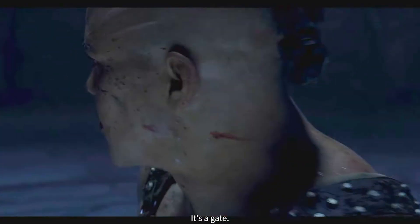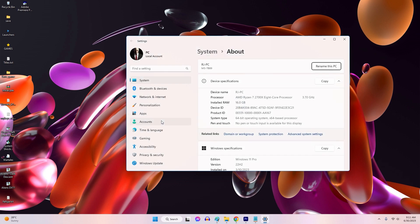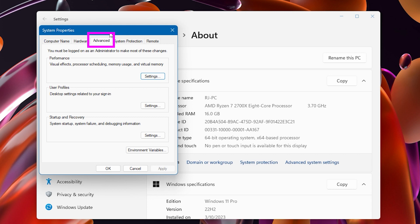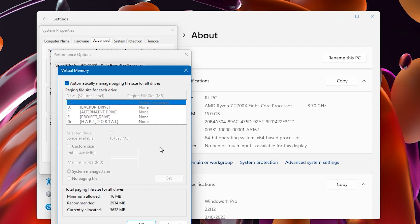Here's how to increase the virtual memory allocation on Windows. Right-click Start and choose System. Click on Advanced System Settings in the left sidebar. Select the Advanced button in the System Properties menu. Click the Settings button in the Performance section. Go to the Advanced tab. Click the Change button under the Virtual Memory section, and make sure to remove the checkmark for automatically manage paging file size for all drives.